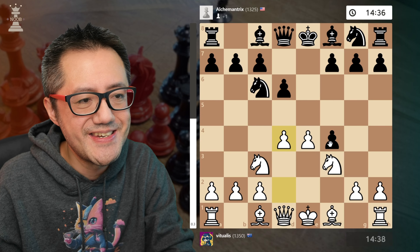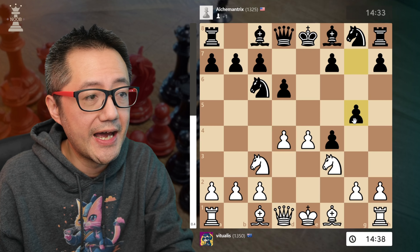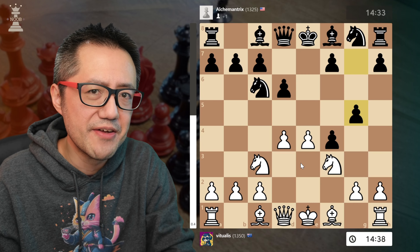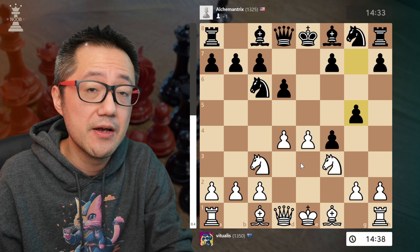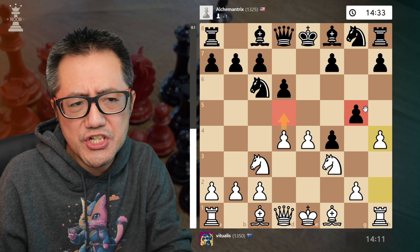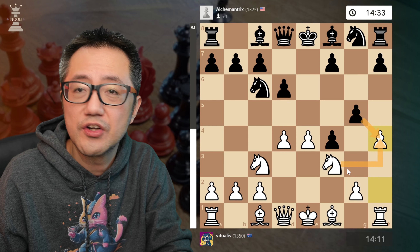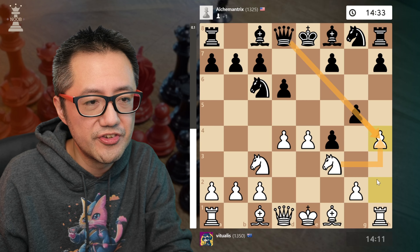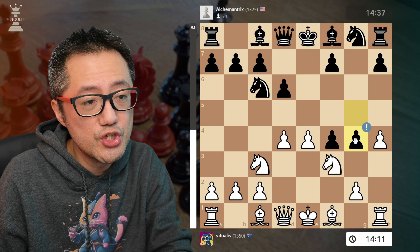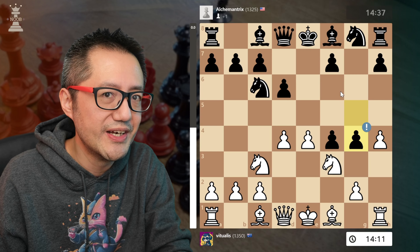And here, we've got D4. We've got control of the center. We've got more development. Black now decides to play G5, defending that pawn against our Bishop. And here, we've got a very thematic move in the Max Lang Vienna Gambit, which is the immediate H4, asking the question: why is their pawn on G5? If they take, that doesn't work because we capture back — it doesn't matter if the Queen is there, because it's now defended by our Rook. Most commonly — in fact, it's their best move — they're going to push G4. And you notice that potentially the Kingside pawns are really, really advanced.